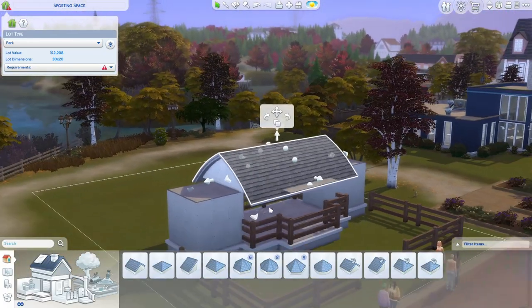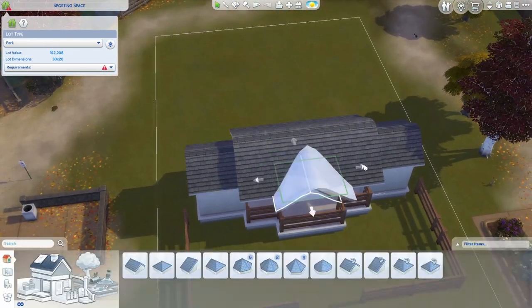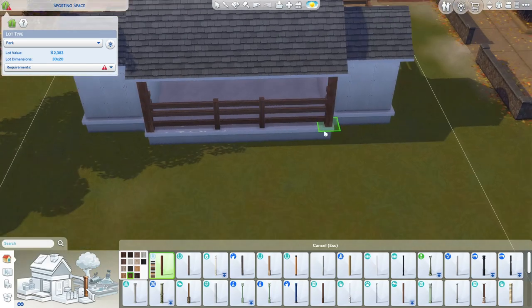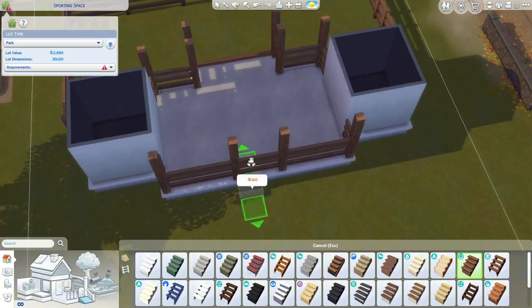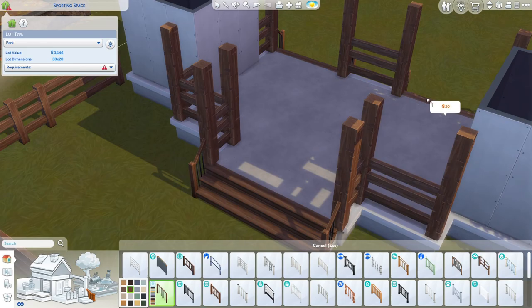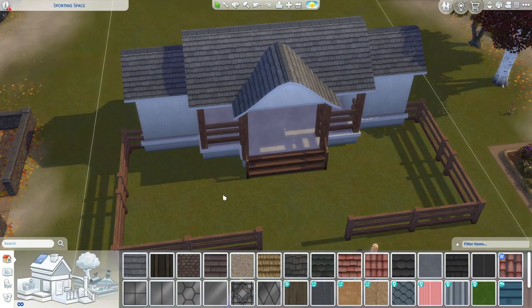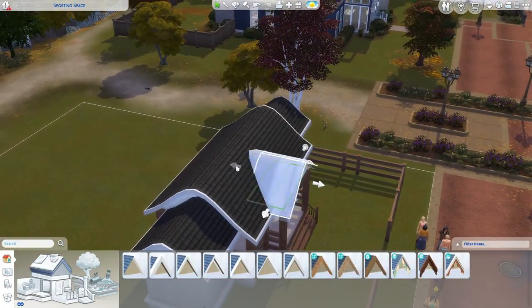I added it to the front of this build and I did have to move it a little bit towards the front just because they have to go in from the back, which obviously I did not think of — I never used that object before. For it to be a park you need a chess table and playground equipment, so I do have swings, a chess table, a grill, and the pumpkin carving stations.